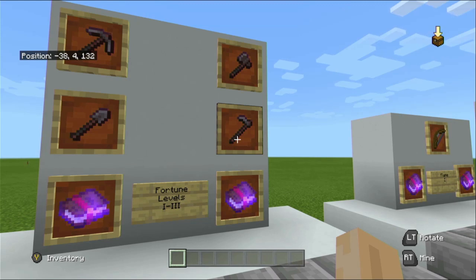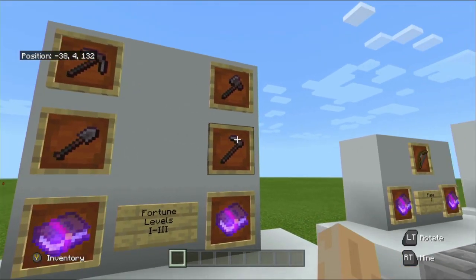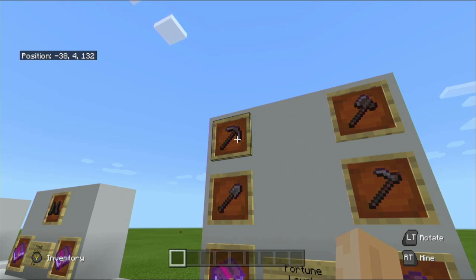Note that Fortune does not work on the Nether warp or warped blocks, or the crimson blocks — whatever they call the trees. It doesn't actually yield any more from them either. The pickaxe is the one Fortune is most commonly found on, and players will most commonly put it on. This is due to the amount of drops you actually get from ores. Drops from iron ore and gold ore are not affected because they require smelting — it's the ones that drop the actual items themselves.